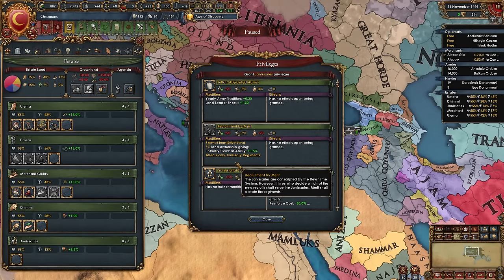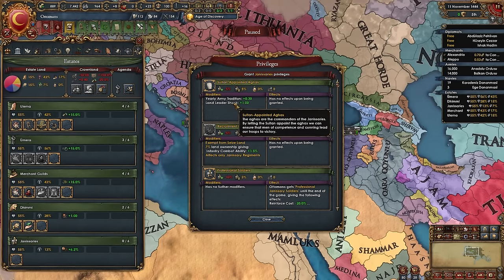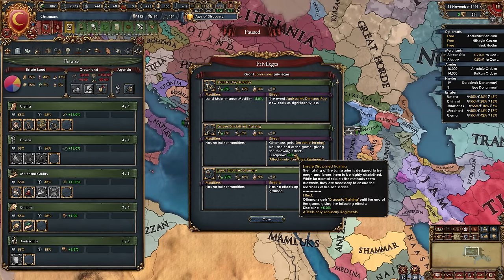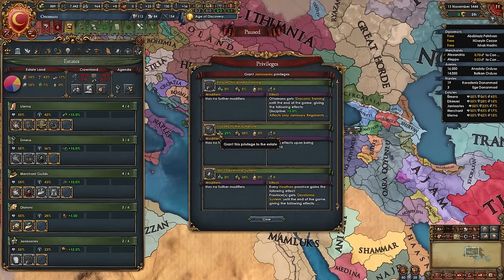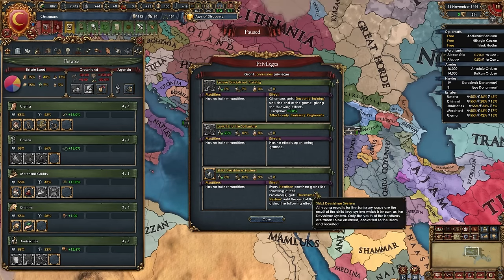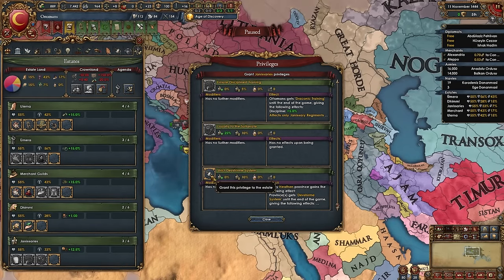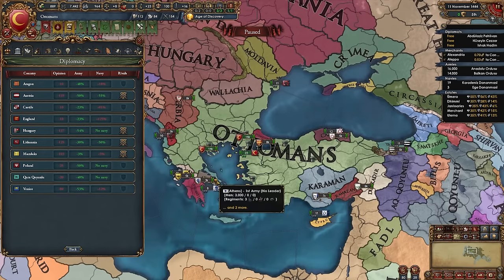Give the Janissaries: sultan-appointed Agas (for yearly army tradition and land leader shock +1), ensure discipline training (+5% discipline to Janissaries only), loyalty to the sultanate (+25 loyalty equilibrium), and the strict Devshirme system — meaning every heathen province (orthodox, Catholic, etc.) gives +20% manpower and +15% local defensiveness. Then seize land. That's the estate setup done.